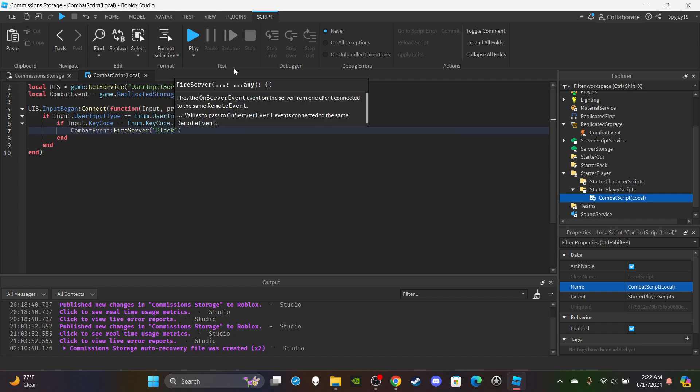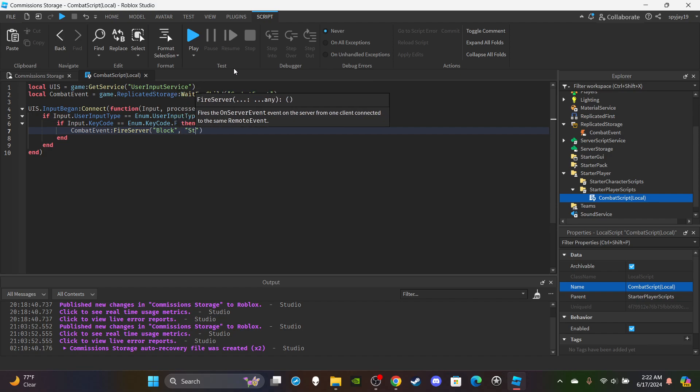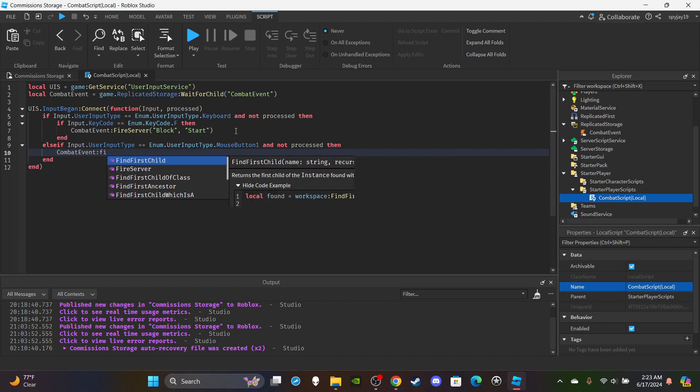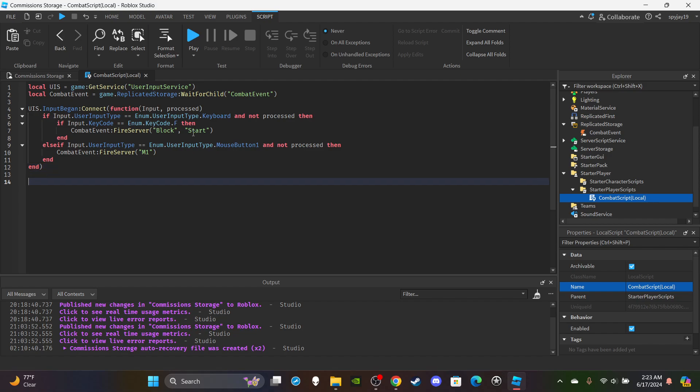Then say `if input.KeyCode == Enum.KeyCode.F` — this is where you put your blocking key; most games use F but you can use whatever you want. Whenever you press F, fire the remote event: `combatEvent:FireServer('block', 'start')` — since pressing F means you want to start blocking. For M1s, add an `elseif` for `input.UserInputType == Enum.UserInputType.MouseButton1 and not processed`, then `combatEvent:FireServer('m1')`.